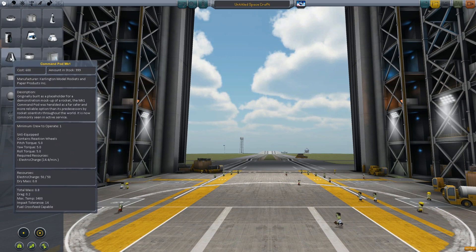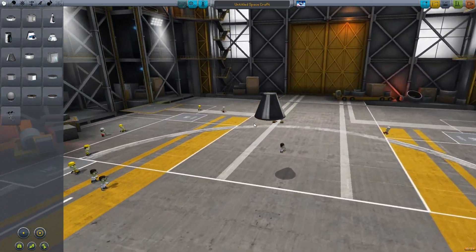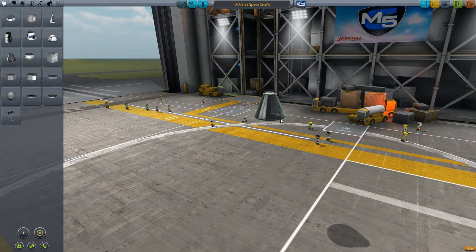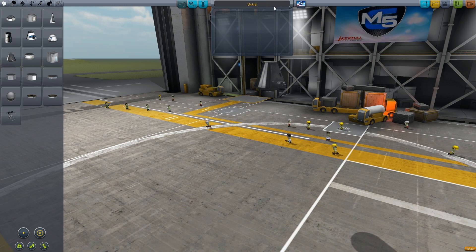We're going to start with the Command Pod Mark 1, which is a small pod because it only takes up one person. The mission brief did say to get the first Kerbal into space, so let's do that right now. This is our Command Pod. Not much to do with it really. But we will name this mission as it was specified: M5 SP-01. That 5 is really small but there's not much I can do about that, unfortunately.